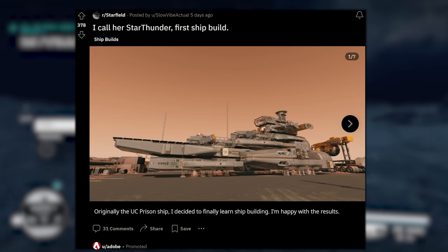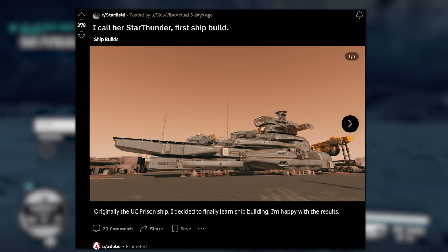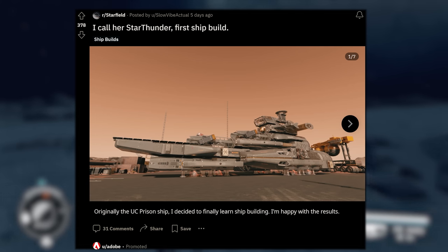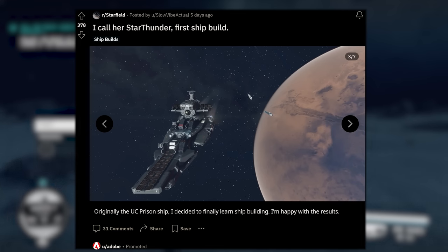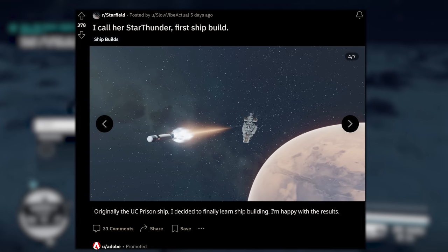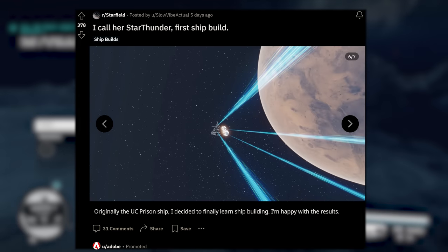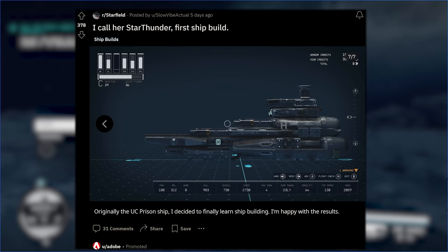Sticking with ships the size of cities — check out this offering from Slow Vibe Actual: 'I call her Star Thunder, first ship build.' This is quite the task for your first ship. It says 'originally the UC prison ship — I decided to finally learn ship building, I'm happy with the results.' That is a massive ship. Full song in space with the thrusters going. I love the use of the solar arrays on the middle to give it that spine look down the center. Firing off a missile — super sick shot. Crazy laser action and then in the ship builder. Well done.